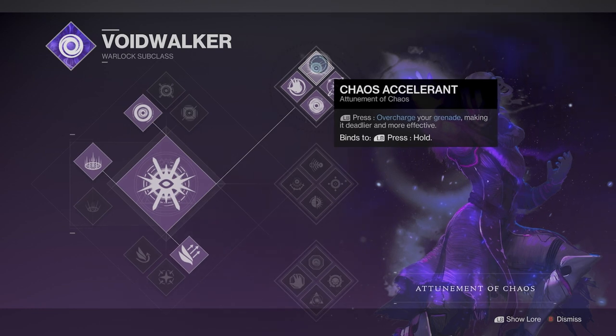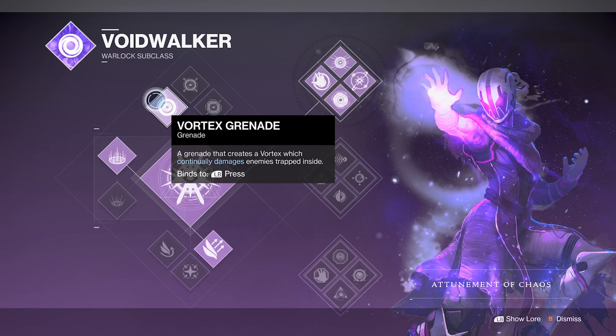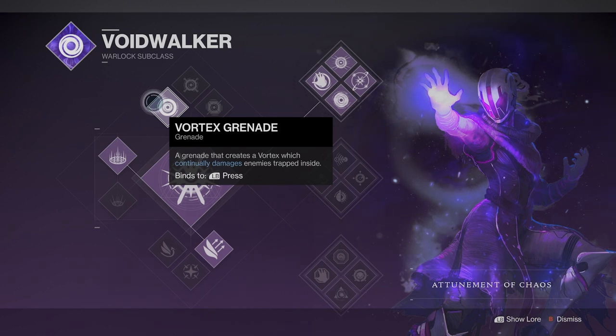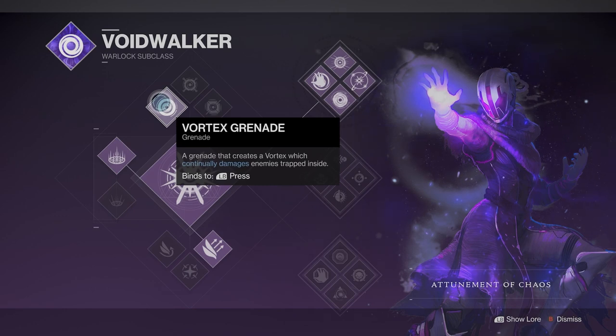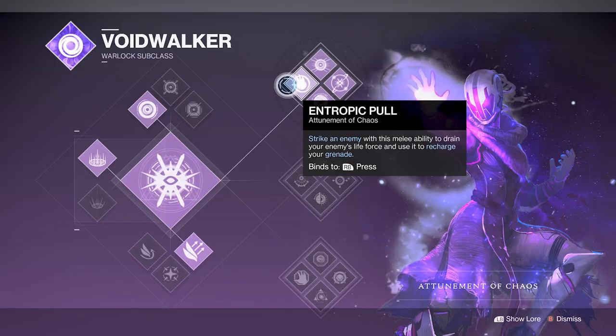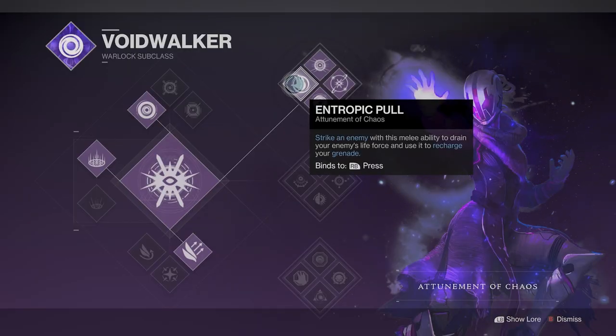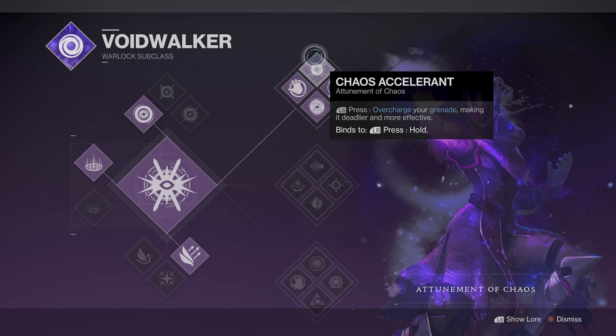The grenade I recommend using is the Vortex Grenade, a grenade that creates a vortex which continuously damages enemies trapped inside. In other words, this grenade lingers and continues doing damage to enemies or bosses for a few seconds, which will be helpful later in the video. Also, the Attunement of Chaos melee ability is the Entropic Pool. Strike an enemy with this melee ability to drain your enemy's life force and use it to recharge your grenade. So we have a melee that recharges our grenade, a grenade that lingers in place doing damage to enemies, and the ability to overcharge it, making it stronger.